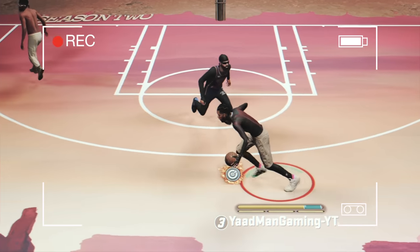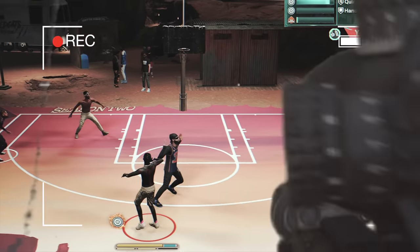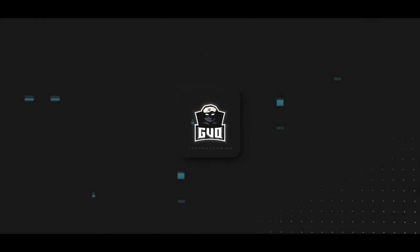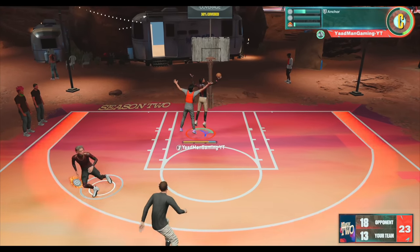Have you ever wondered what a 6'9 point guard with a 9-2 three-ball with Accelerator looks like? We're about to find out. Ladies and gentlemen, Accelerator is definitely the most overpowered perk on this game.